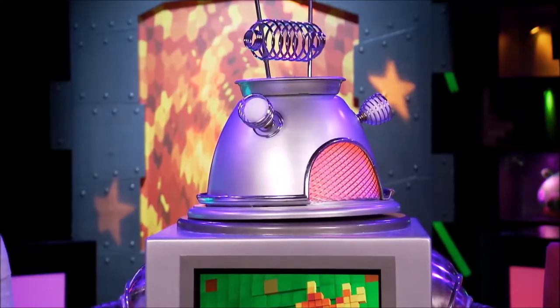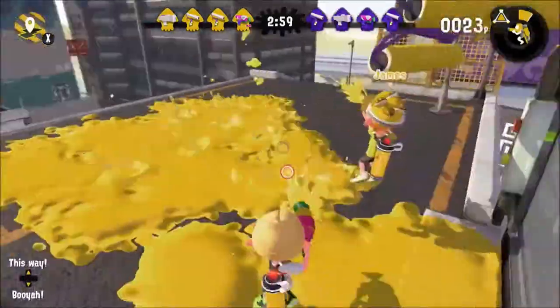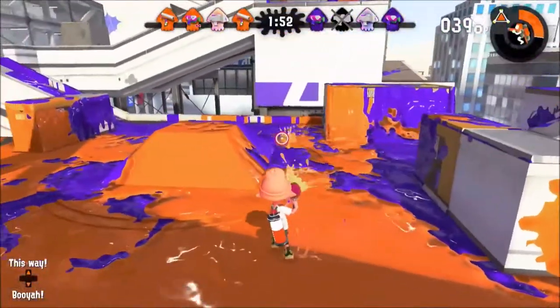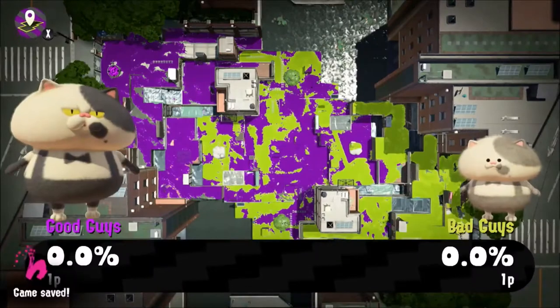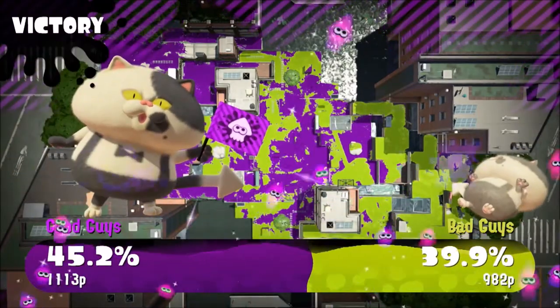Starting out, you'll only have access to the game's iconic Turf War, a mode where teams must try to cover as much of the floor in their team's coloured ink as possible. At the end of each match, the map is analysed, and the team that inked the most floor space is proclaimed the victor. In my opinion, Turf War is still easily the most enjoyable and forgiving mode to play.